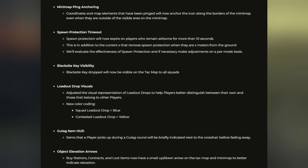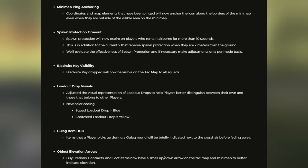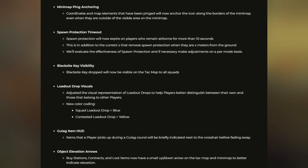Quality of life updates: minimap ping anchoring — coordinates and map elements that have been pinged will now anchor their icon along the border of the minimap. Spawn protection timeout — spawn protection will now expire on players who remain airborne for more than 10 seconds, so you can't take advantage by just hovering in the air. They will evaluate spawn protection effectiveness and make adjustments based on feedback. Blacksite key visibility is now available to all squads if it's dropped on the floor. Loadout drop visuals — drops belonging to you are now blue, while contested ones are yellow.